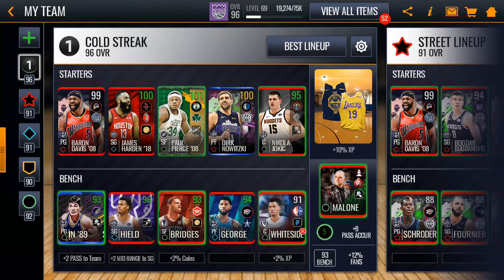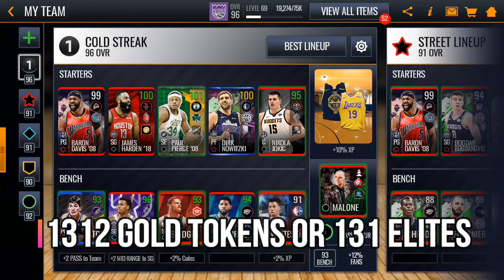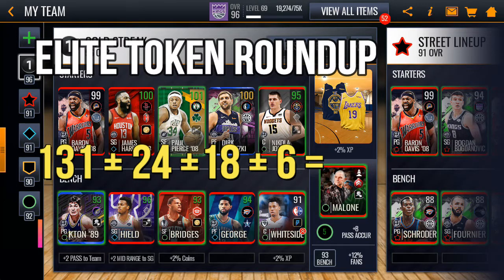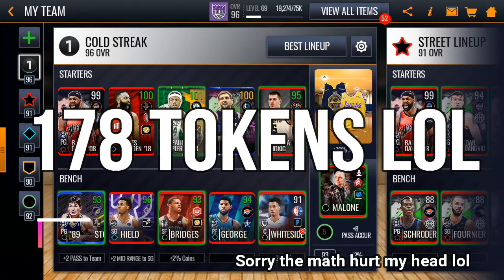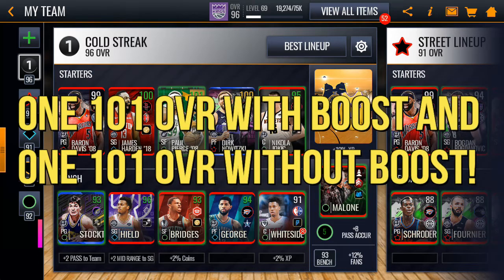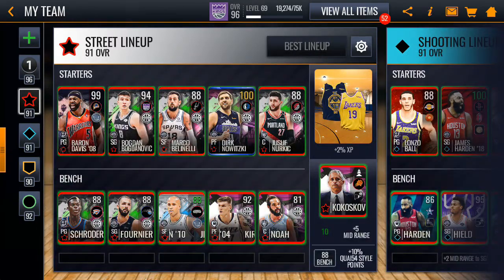To summarize: 32,800 stamina converts to around 1,300 gold tokens or 130 elite tokens. From bonus packs we gain 24 elite tokens, from first win bonuses 18 tokens, and from region specific events 64 gold tokens or 6 elite tokens. Adding those up, you get a total of at least 181 elite tokens — enough to get one 101 overall Master with their boost and one 101 overall Master without the boost, for a total of two 101 overall Masters.